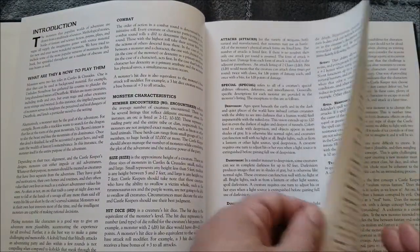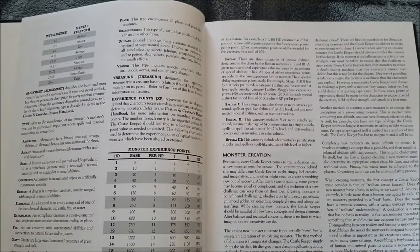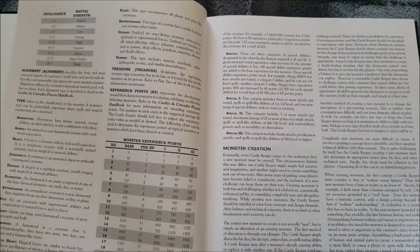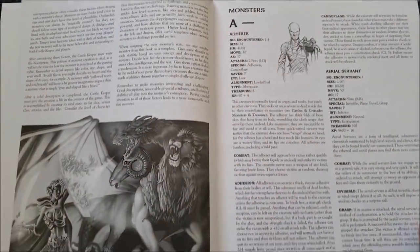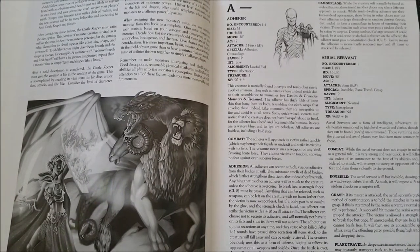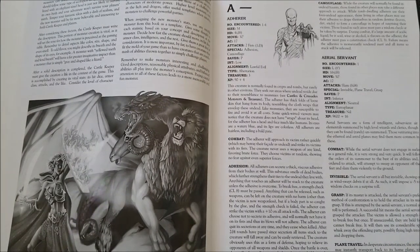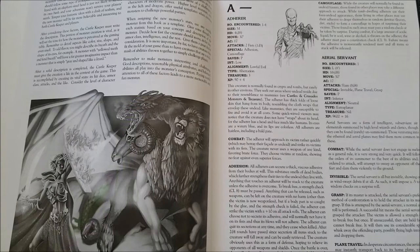There's a pretty cool introduction to this book covering how to use it and all that fun stuff, reminiscent of other monster books. There are monster experience tables based on level and whatnot. Some really cool artwork — I will say the artwork in this book is pretty simplistic and it's in black and white, however for me it does not detract from the monster book whatsoever. The artwork in my opinion is quite good and it seems to fit the scope of what they're trying to do.